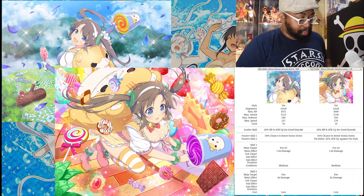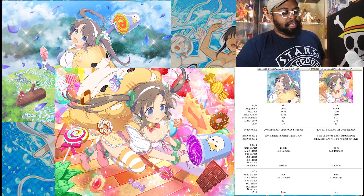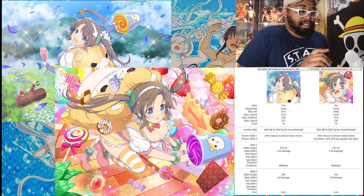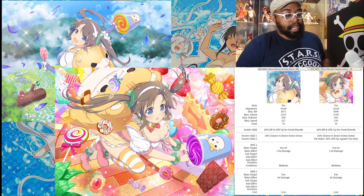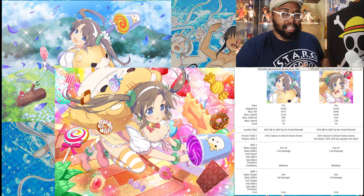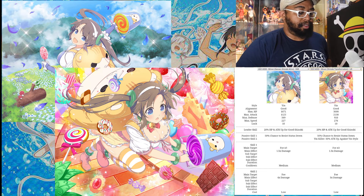Midori's stats are solid across the board but kind of average — and slightly lower than Shiki's. She's not the better unit of the two; if you're going to pull, you want Shiki. Midori's style is yin, alignment is good, HP is 1671, attack is 1125, defense is 569, speed is 227, and luck is 10. Her HP goes up to 3000 and attack to 2150 when transformed.